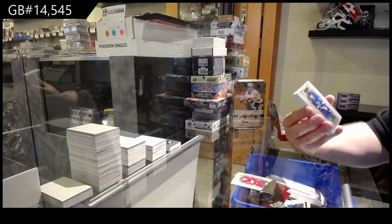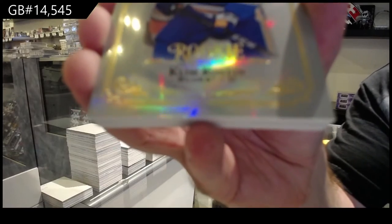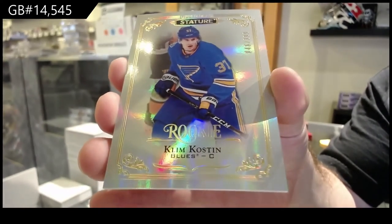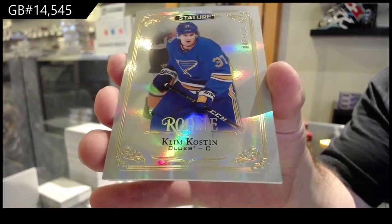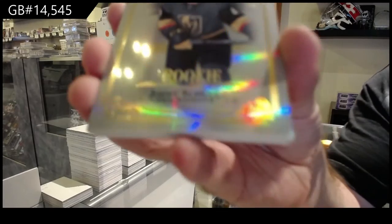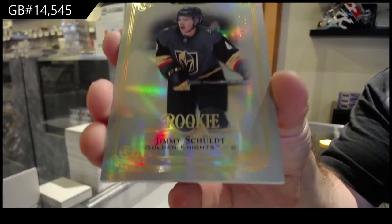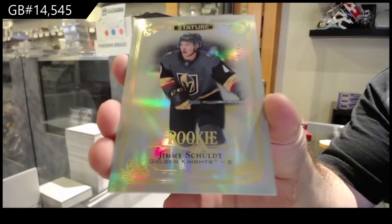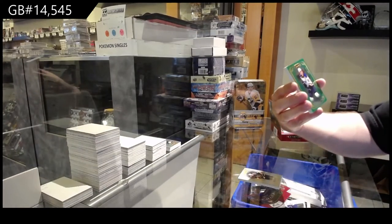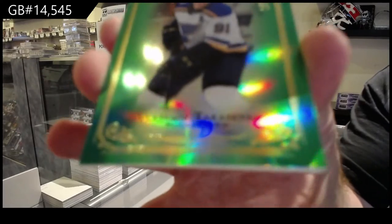For the Blues, $3.99, Clem Koston. For the Vegas Golden Knights, Jimmy Schold, $3.99. Green for the Blues, $1.49, Tarasenko.